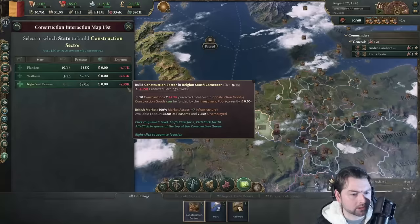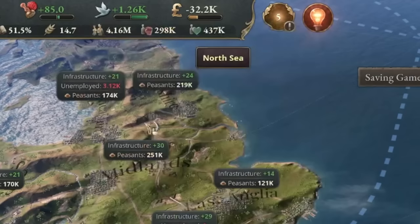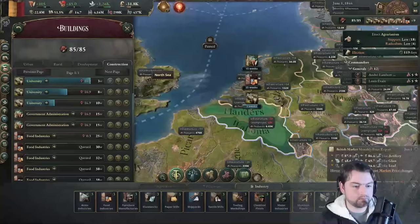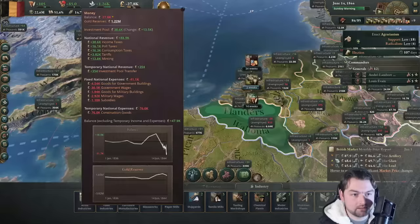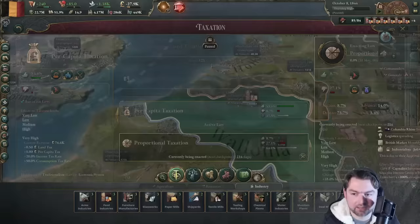Since we're making this much money, we can get even more construction sectors — let's max it out to 15. Those funds are disappearing way faster than I initially anticipated. If I could just get proportional taxation, that would be so much better. I know it's an 8% chance of success, but we'll try. Belgium has 85 construction in 1845 — that is insane.